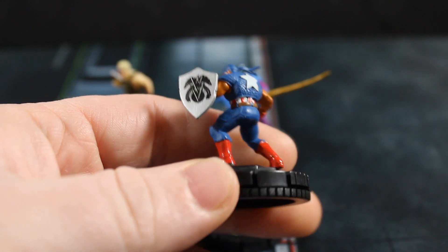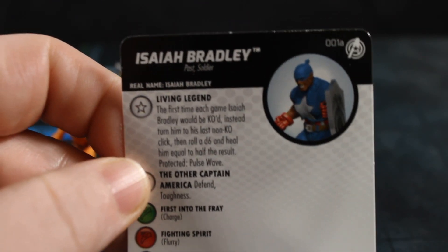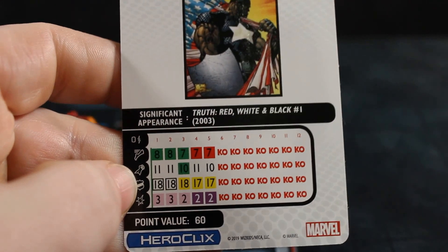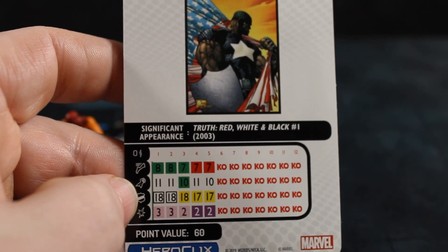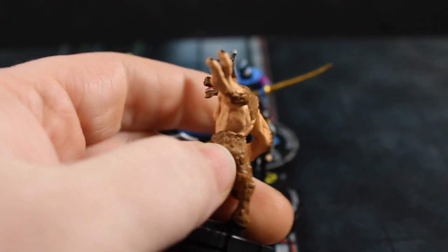Next up is Isaiah Bradley — the shield looks crisp and paint applications on mine have been generally pretty good. He's got Past Soldier keywords and the Living Legend trait, shared with Cap and Peggy Carter: once he'd be KO'd, he's not — you turn him to his last click, roll a d6, heal him half on certain results. He's got Defend and Toughness as a special on his defense. At 60 points he's a close-combat beatstick — up to eight clicks total with the heal. Soldier keywords are usable with him.